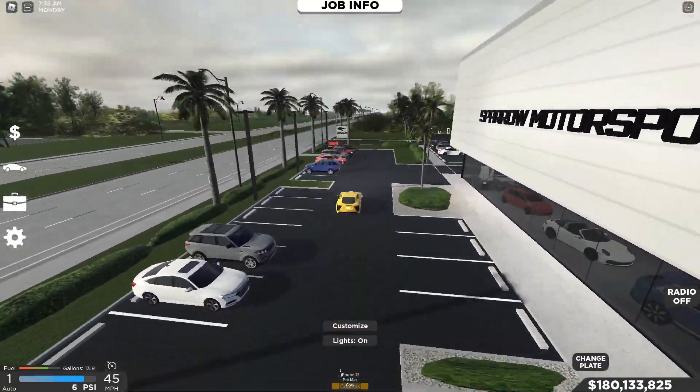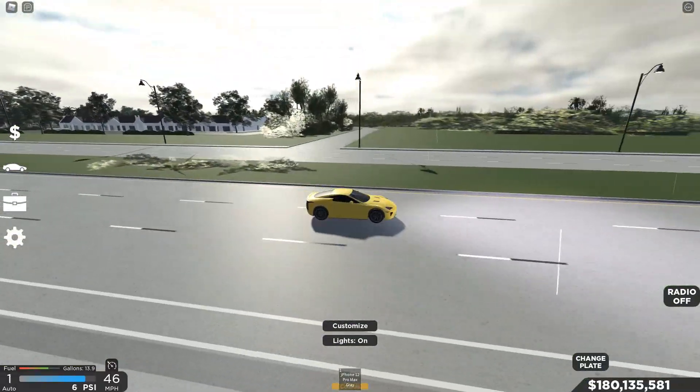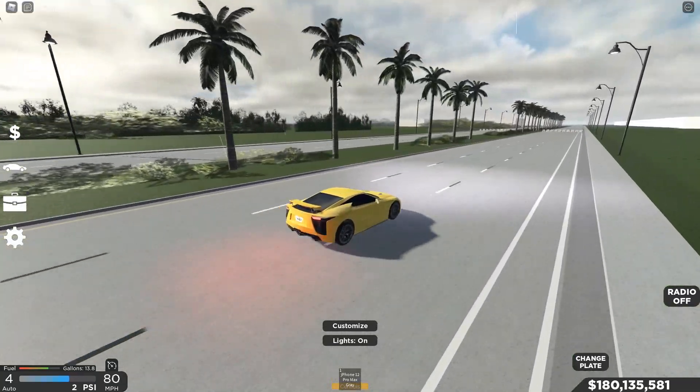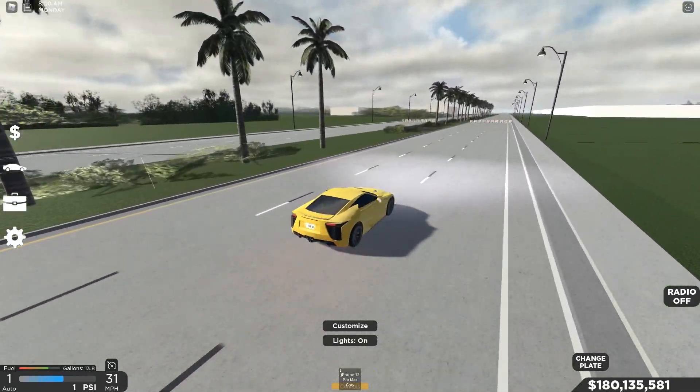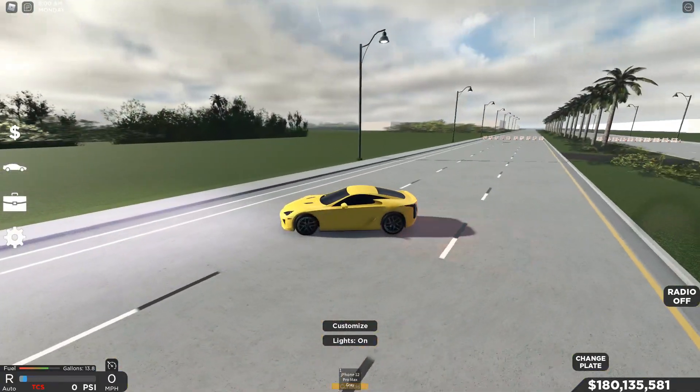Now that it's started raining we kind of have to do this review in between the rain. But this car is insanely quick — I didn't even need to get across the parking lot because we're going a million miles an hour in about four seconds. Also the wing comes up, which is pretty cool.